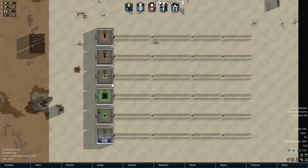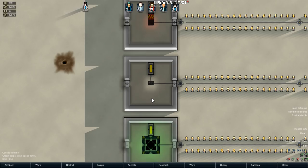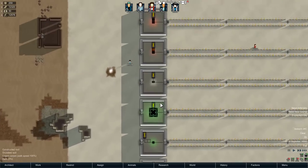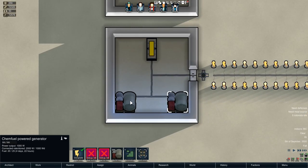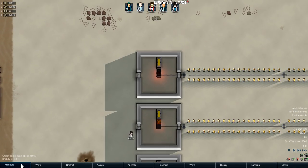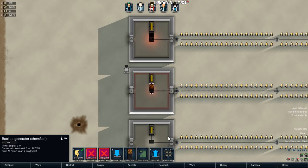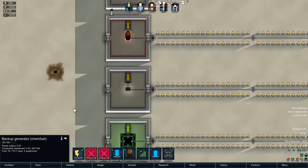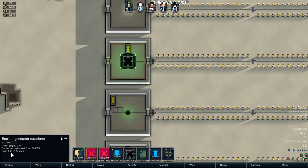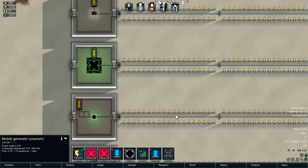This is a really cool mod that adds in generators, but they're generators in a sense that they actually make sense in this game. I've got six rooms over here, and at the bottom we've got two ChemFuel Power Generators, but the rest of these are new things. We have the Backup Generator which uses wood, then the one that uses ChemFuel, then a Mobile Generator which uses ChemFuel, a Backup Generator that uses Uranium, and a Mobile Generator that uses Uranium.